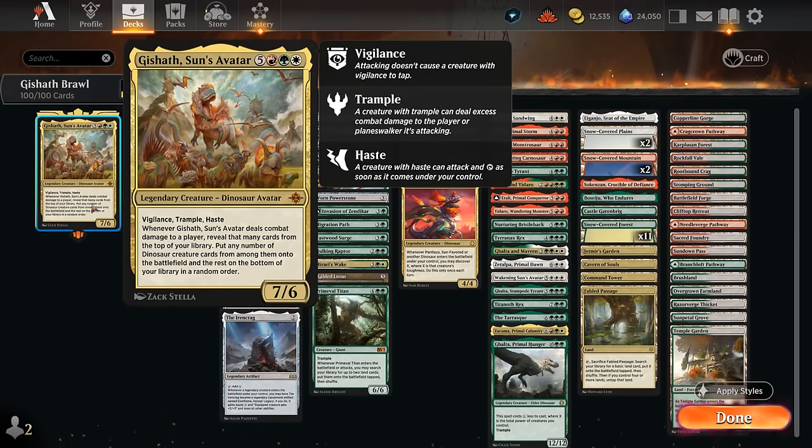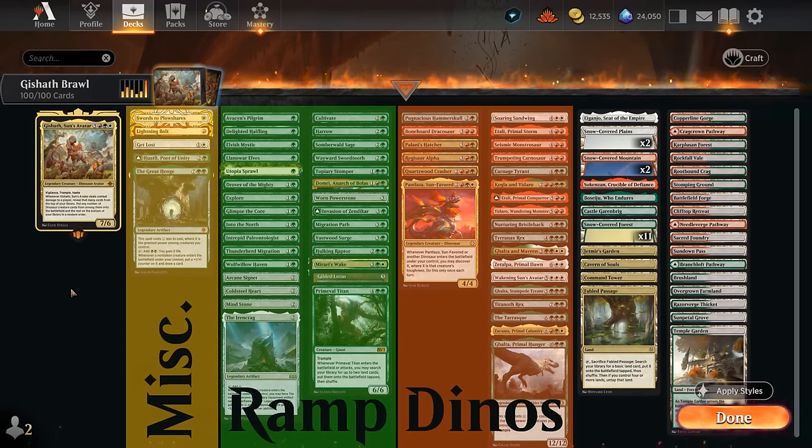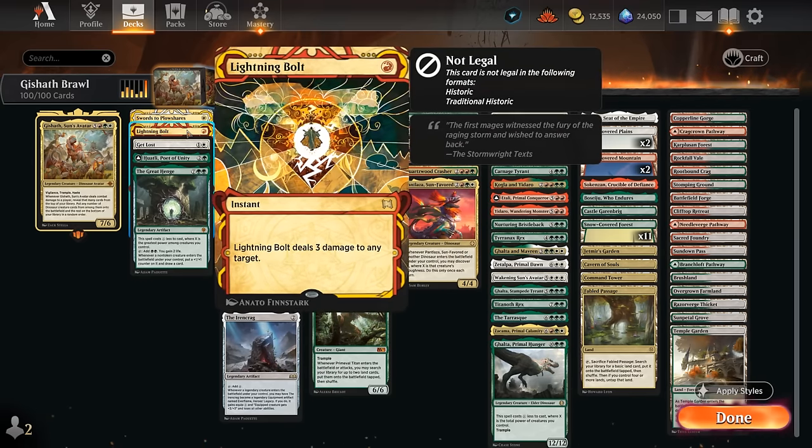The idea behind this deck is to spend our early turns ramping and developing our mana so we can play Gishath while the opponent doesn't have an established board with many creatures to block. Then we can hopefully cheat expensive dinosaurs into play. Our deck has a small miscellaneous section with instant-speed removal, a large ramp section including one-mana accelerants up to Primeval Titan, and a large dinosaur section starting from three mana.